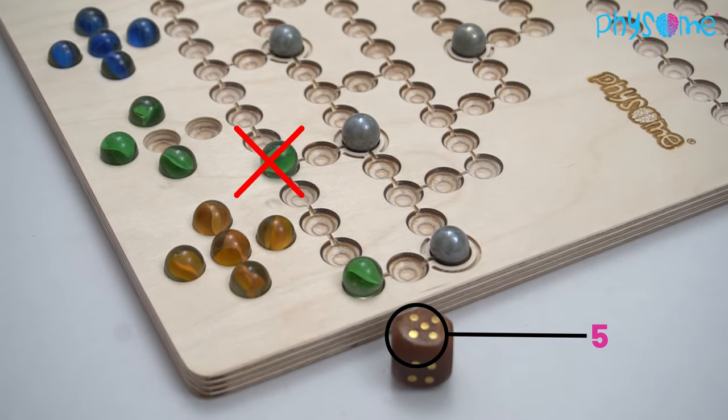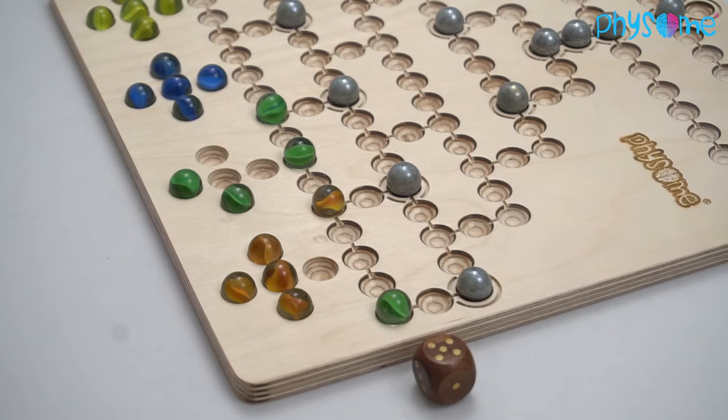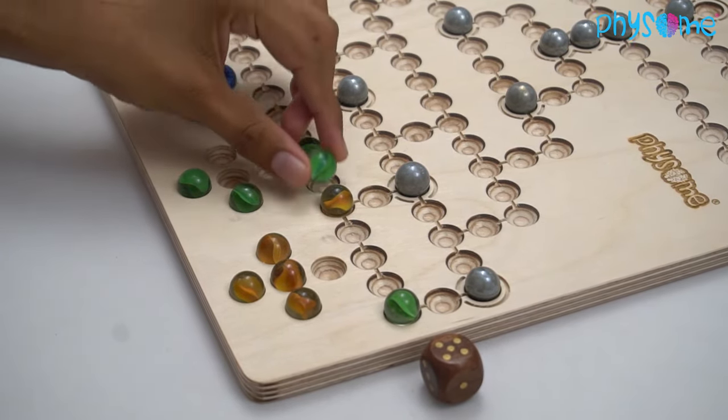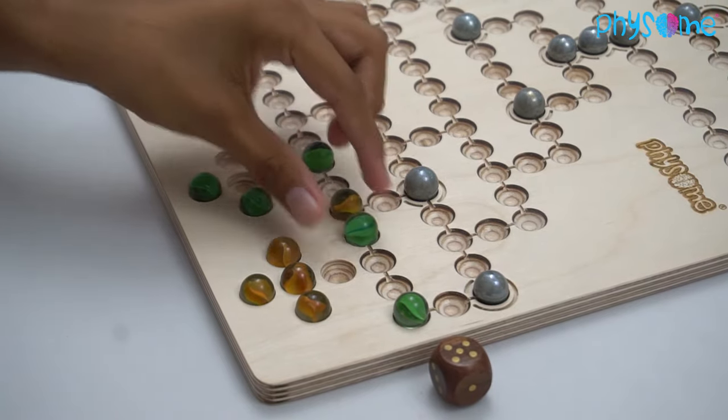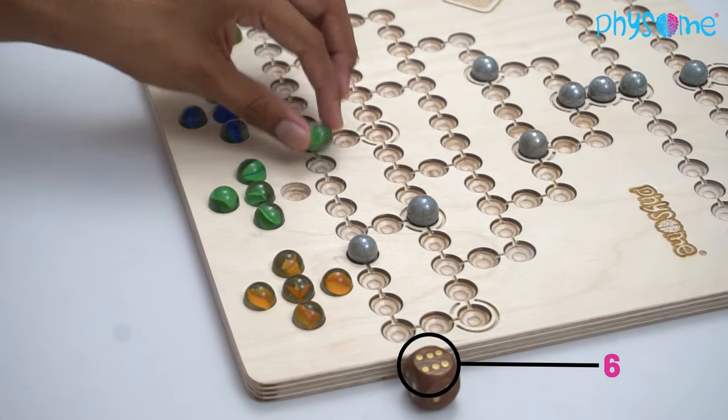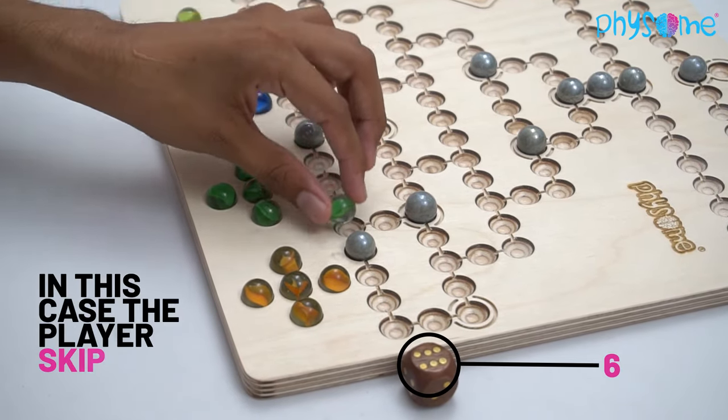Rolled points cannot be forfeited. When a player rolls a 6, he may not roll again. It is permitted to jump over own and opponent marbles — the jumped spaces are included in the count. If no marble can be moved at all, the player skips a turn.